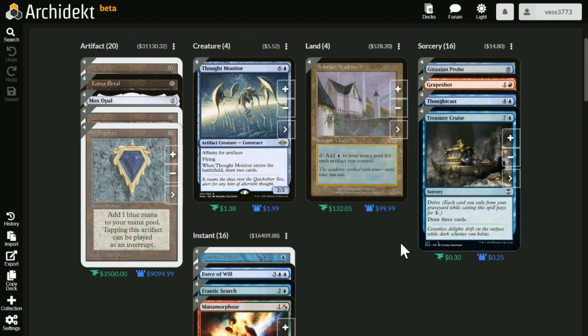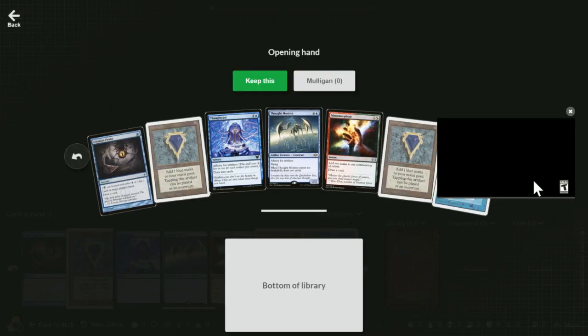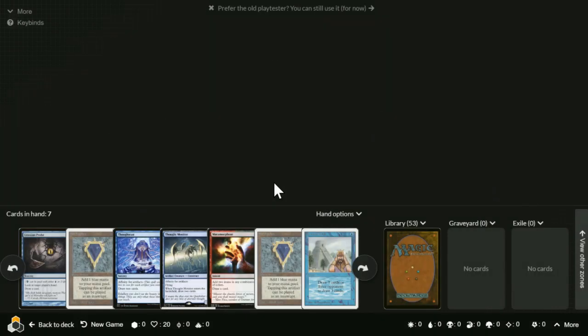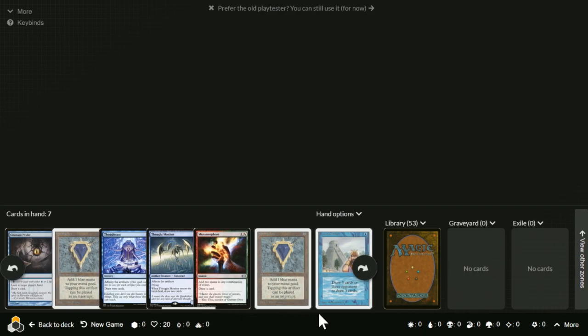You're probably wondering how you play solitaire in Magic. This little button is the playtester in Archidekt. Basically, no matter what, you look at the hand and go 'keep.' They've changed it a lot since last time, but there is a playtester built in.